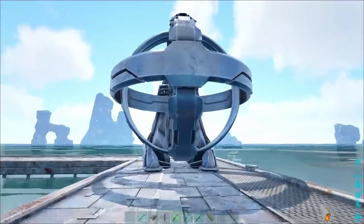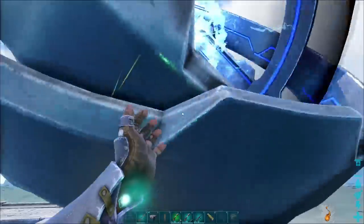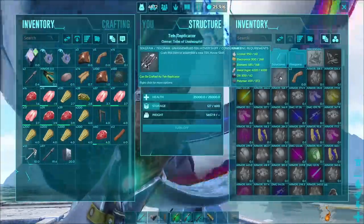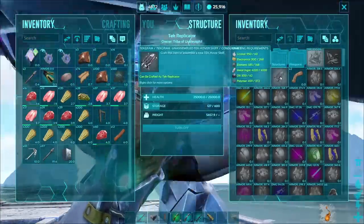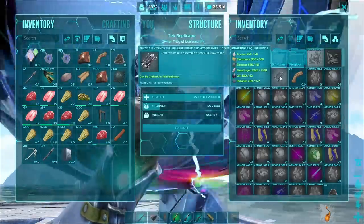In order to craft the Tech Hover Skiff, you will need the Tech Replicator. Go into the Tech Replicator — it's not in a subfolder. You will see the Tech Gram for it right in the main part of the menu. It requires crystal, electronics, element, metal ingots, oil, and polymer to craft.